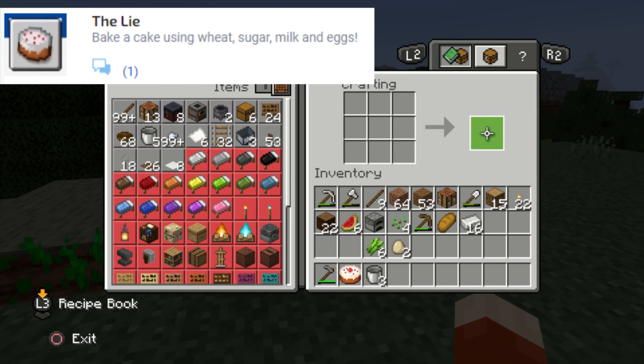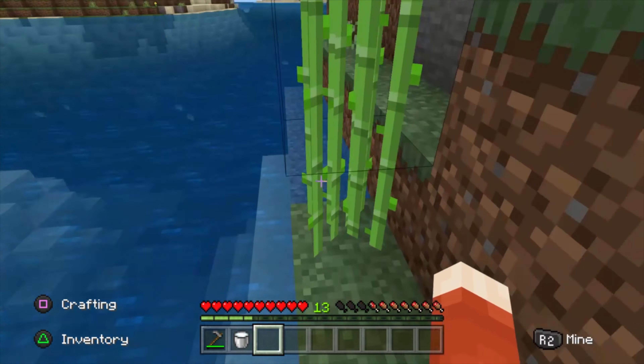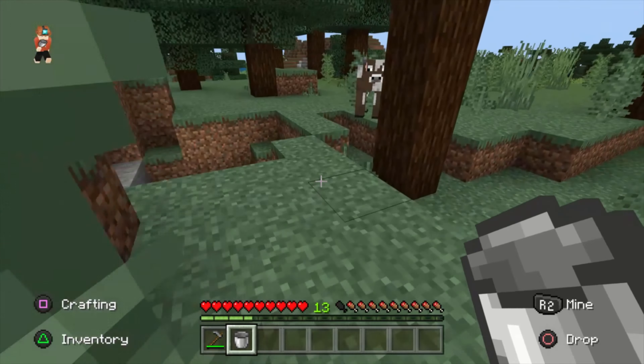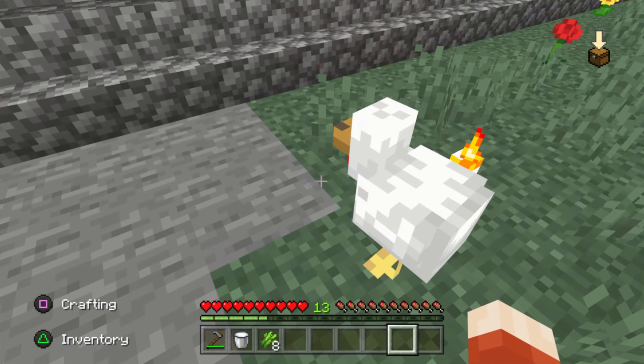The Lie: bake a cake using wheat, sugar, milk, and eggs. You can use the wheat we just grew. Sugar you'll need to find from sugar cane, which usually grows near water. Milk you'll need to get from a cow with an empty iron bucket, and eggs are dropped randomly by chickens.